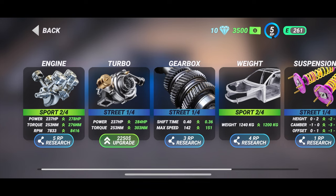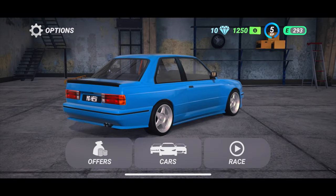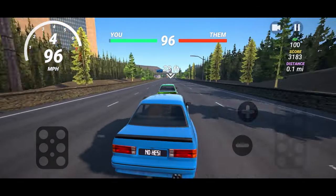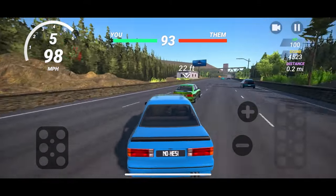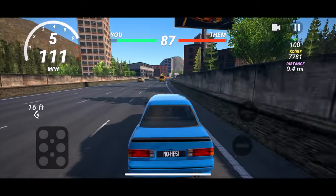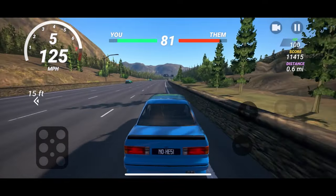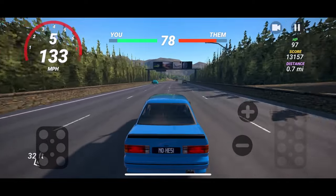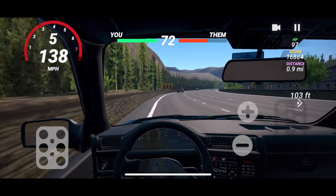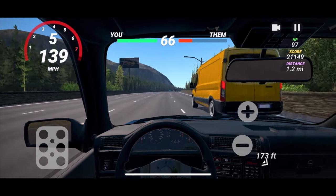We have enough research points to unlock the engine. To upgrade the engine — another five to do more research. We'll do the turbo for four. Upgrade — nice. Let's see how she does. We're going back out. Let's do the gyroscope — I'm curious to see. Here we go. Oh, it's definitely interesting. Sensitivity is very high — probably shouldn't have had it that high, but it's not crazy.